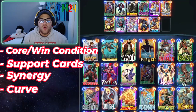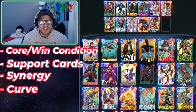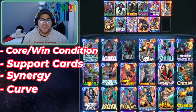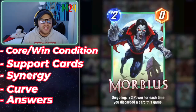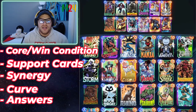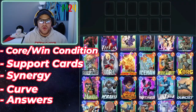Now we look at our curve — we've got a lot of two-drops and no one-drops, so it's time to find a one-drop. We'd typically go with Sunspot but Nebula makes more sense here since our curve means we'll play something on two, three, four, and five. Finally, for answers: Shang-Chi is great against decks that go tall, and Killmonger takes care of one-drops like Nebula. So we've covered win conditions, supporting cards, synergy, curve, and answers.